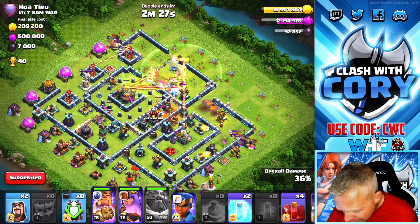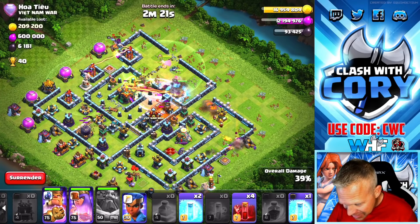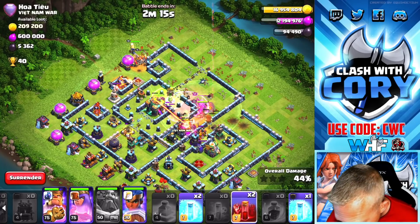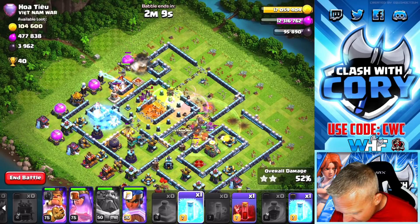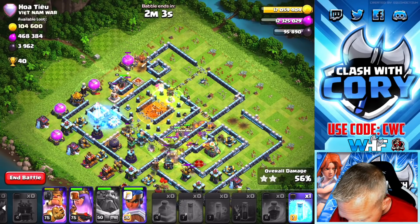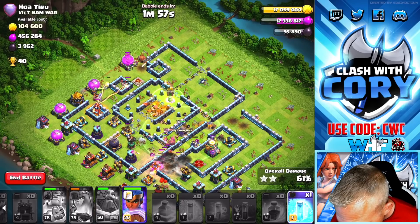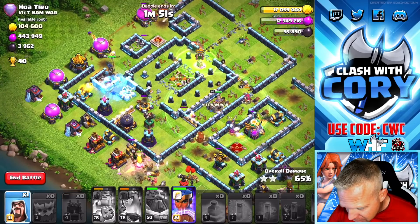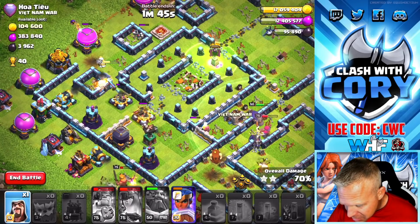We've got some Super Minions and Minions. Waiting for the Grand Warden ability — there it goes. We're also gonna be using the Rage spell here, which is gonna cover a ton of this stuff, and we're gonna start sending some Skeleton Spells leading in the Royal Champion. He's got a Multi covering it — we're gonna ice that Multi and give these Skellies a chance to build up so we can get that single-target Inferno taken out. I'm gonna drop a Skeleton Spell right on top of it — not super effective against a single-target Inferno, but let's go. Freeze — come on, take out this Multi. There we go, Royal Champion — nice work.